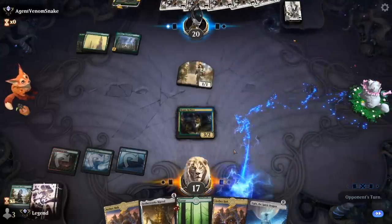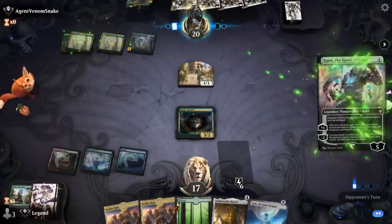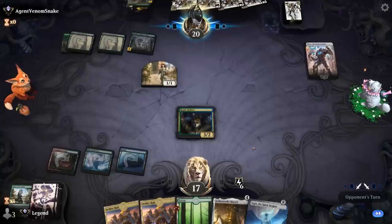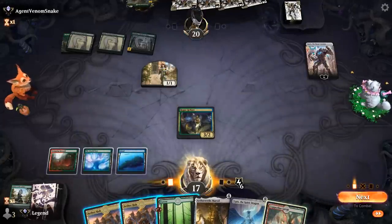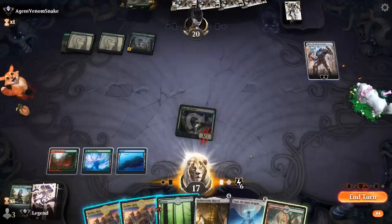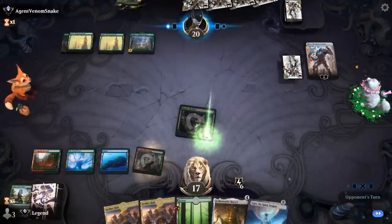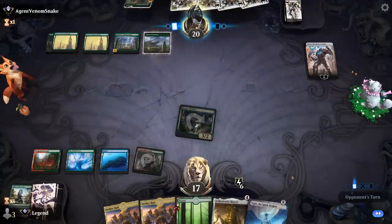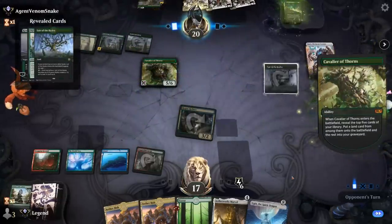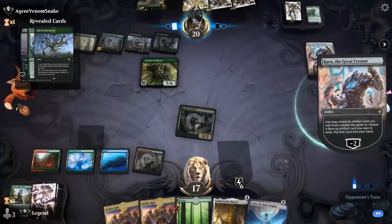Unless they Karn us next turn, we should be good — Ugin is also very good in this matchup. But it's not what we wanted to see: Karn comes down on turn three. Opponent is plussing with Karn since they're terrified of Marvel, and can play a Beast next turn. This is another reason Marvel is never very competitive in Explorer or Pioneer — the presence of Karn in the Green Devotion deck. Our best bet now is ramping into Ugin.